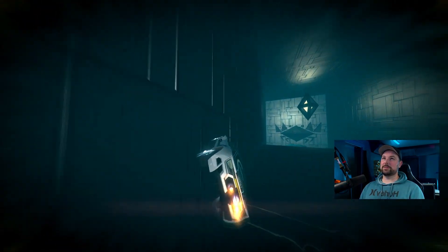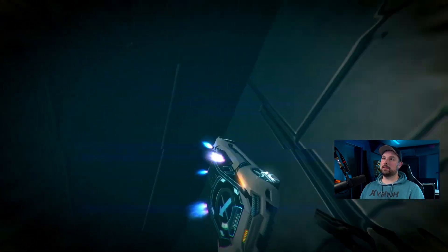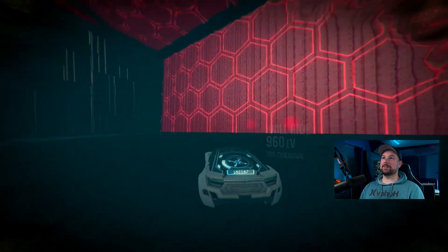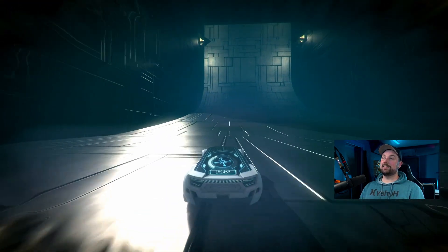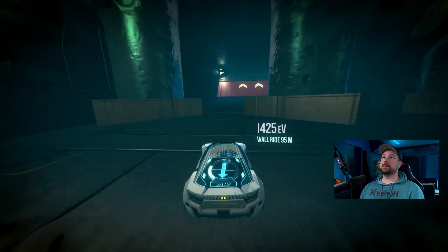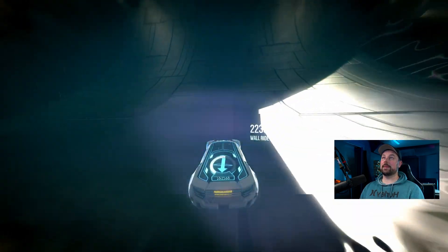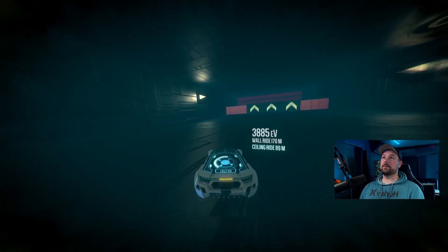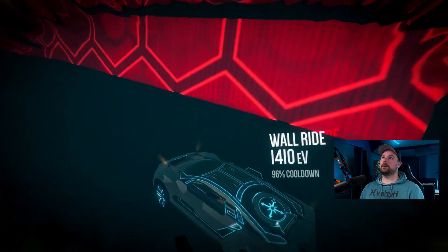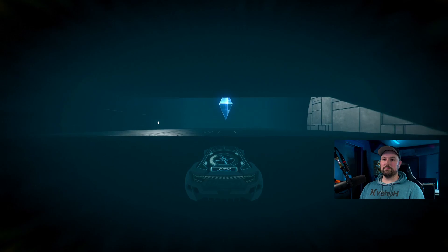I'm just going to hop on the wall and try it again. It's really not as complex as I'm making it look here. Just go past that first rotating red panel. As you come through here, I like to hop up on the wall and come to the other side. Keep going through, and that reveals the third.